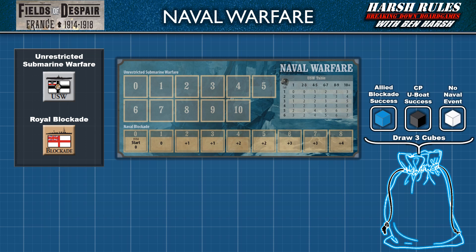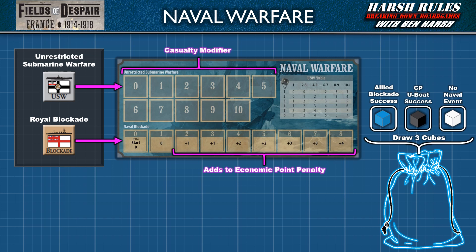A white cube means neither side scored a success. Successful draws always penalize the other side by removing at least one economic point per cube. The naval warfare panel increases these penalties. Drawing at least one blue cube during a turn increases the blockade marker one space on the naval blockade track. Each space on the track increases the economic point penalty per cube drawn. Once unrestricted submarine warfare is declared, drawing at least one black cube during a turn increases the USW marker on the unrestricted submarine warfare track. This modifies the amount of strength point casualties that affect British blocks in England.